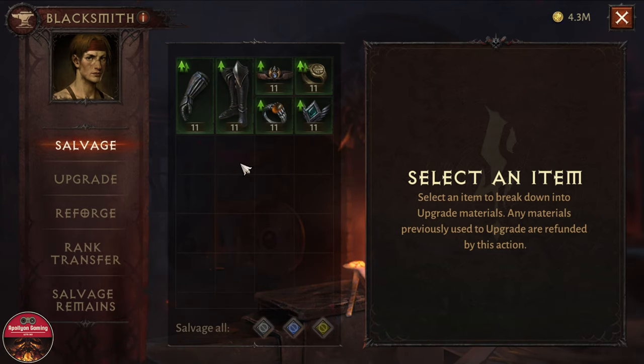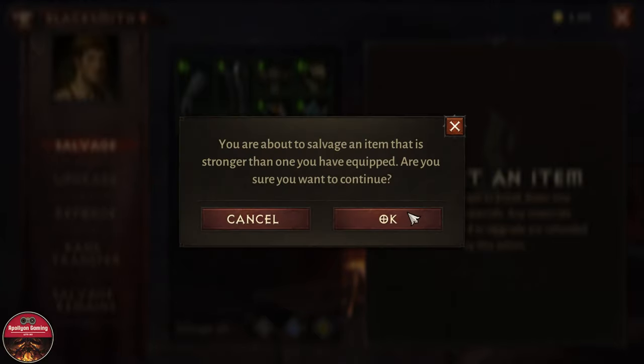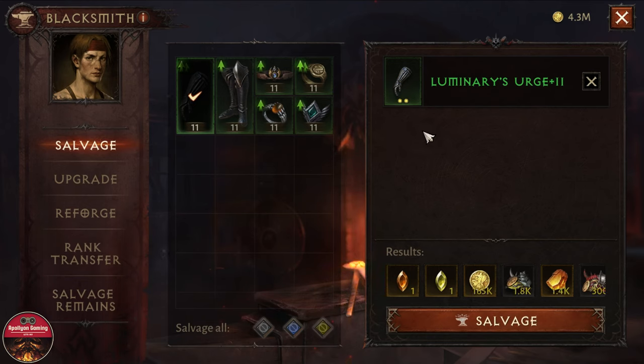Don't get scared. First of all, we are going to click on the hand piece here. This is going to tell you it's in your loadout — you still want to destroy it. Press yes, and you are about to salvage it, press yes again. And now we have an option here to salvage this, but we are not going to salvage this.